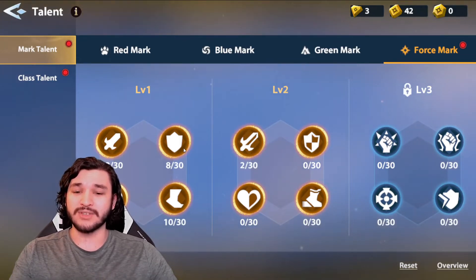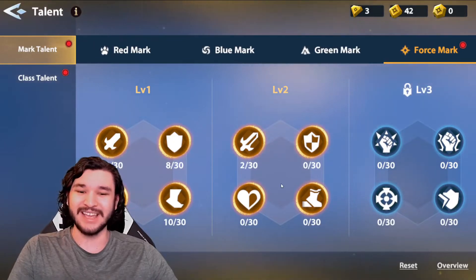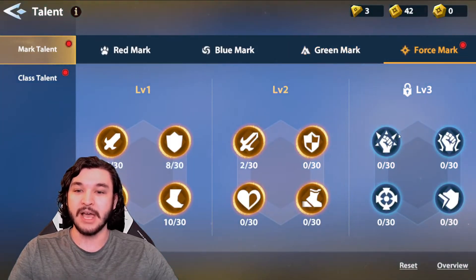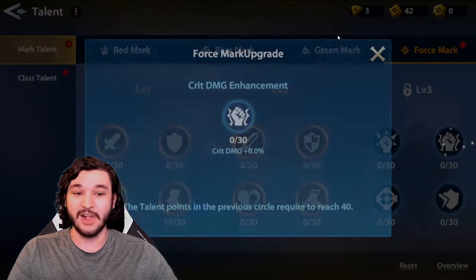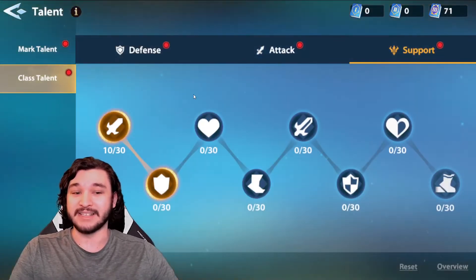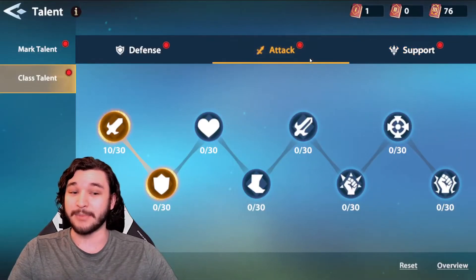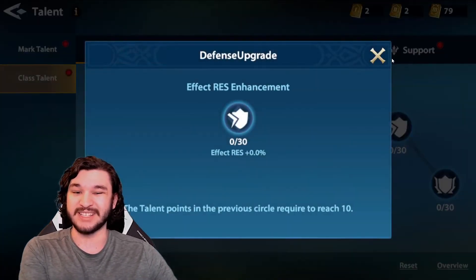The first tier is all flat stats — fairly basic stats. The second tier gives percentage stats based on the stats from the previous tier. The third tier, for the marks at least, gives unique stats like crit rate, critical damage, effect hit, and effect resistance. In the class talents, you'll progress the tree to access percentage stats with healing effect, and the unique stats change based on character type — attack gets crit rate and crit damage, defense gets effect resistance, and so on.